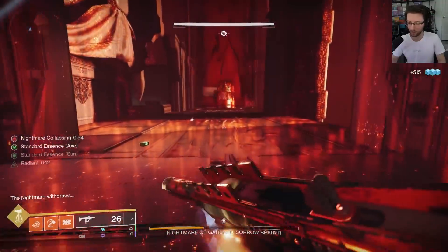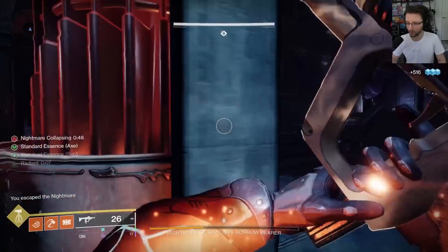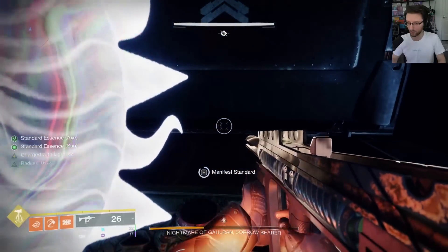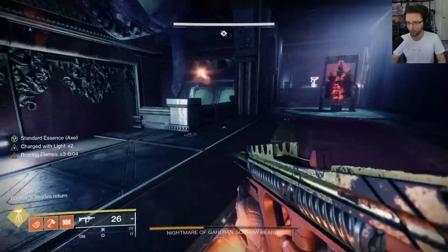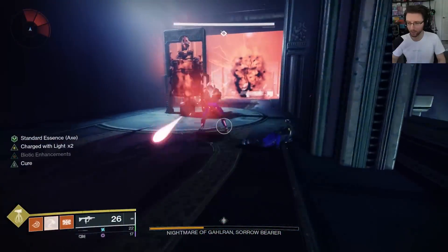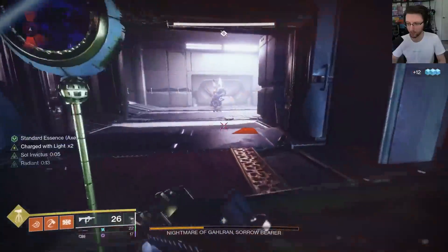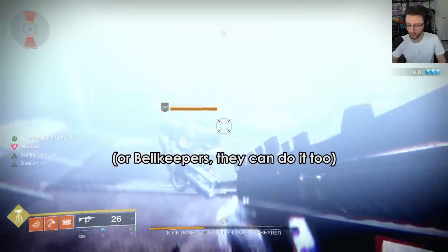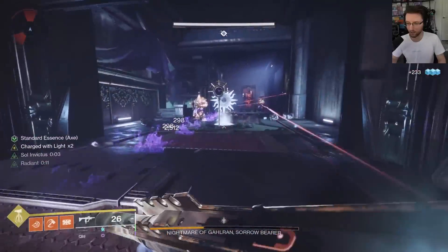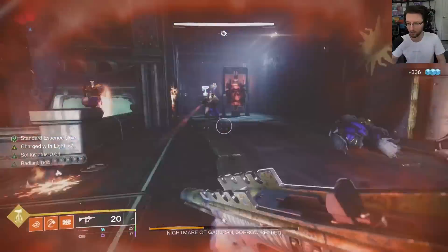As a Titan, when I say ignoring enemies, I mean just bonking one of them, grabbing the restoration buff from the sunspot, and then continuing to ignore enemies — but you can also just ignore them for the most part and be totally fine. Obviously if things are killing you, then kill them back or just hide. Other things that will kill you are being flung into a wall by the boss or visions of the boss, and all of the enemies that spawn in. On a Titan you can pretty much bonk an enemy, run into the sunspot and be totally fine. Other classes are a little more fragile without the use of Classy Restoration.